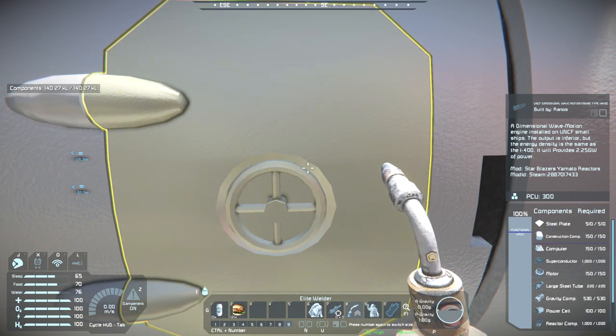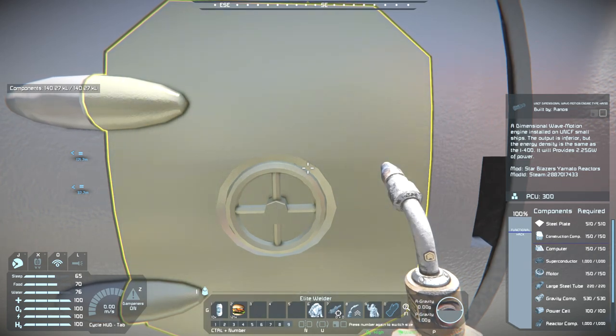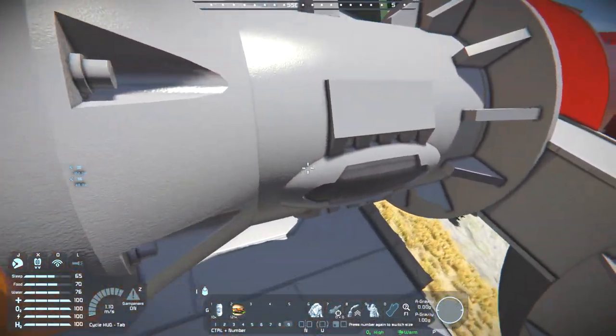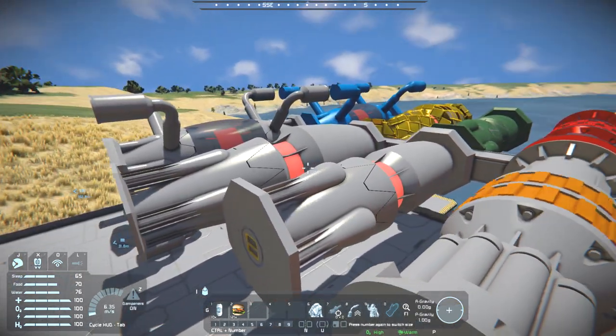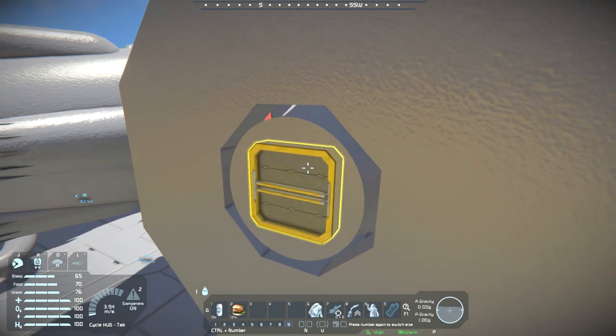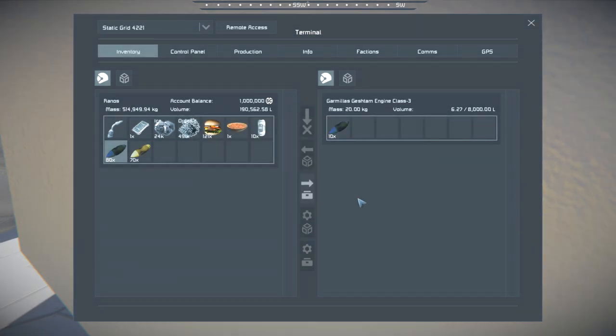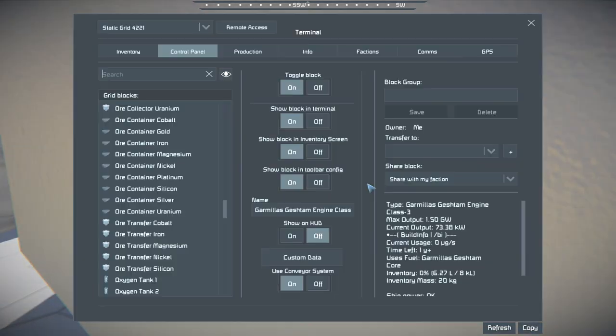Yeah, still a lot, but considering you're getting over 2 gigawatts, it's pretty worth it. How about we move over to the next set, starting with this one which requires a different fuel - the Garmilus Gashtam Core. This is the Garmilus Gashtam Engine Class 3, the weakest, with a 1.5 gigawatt output. The power is shifting - that must have to do with the refineries down below.